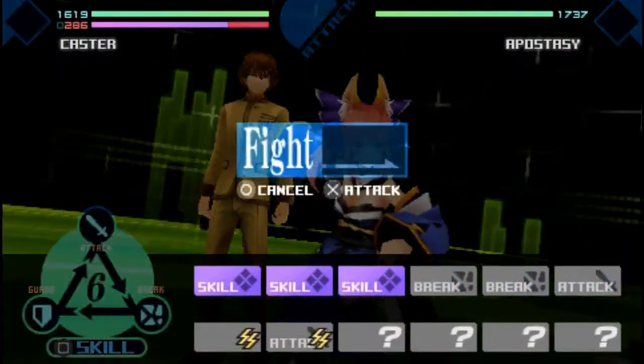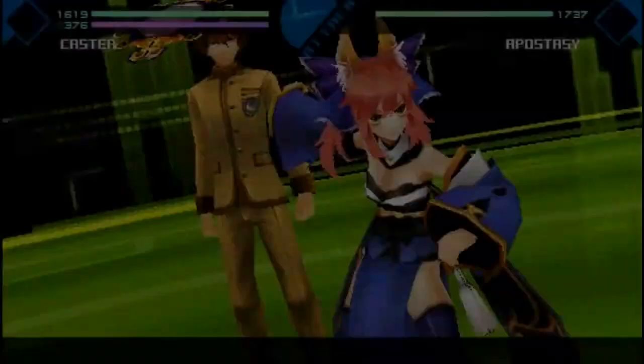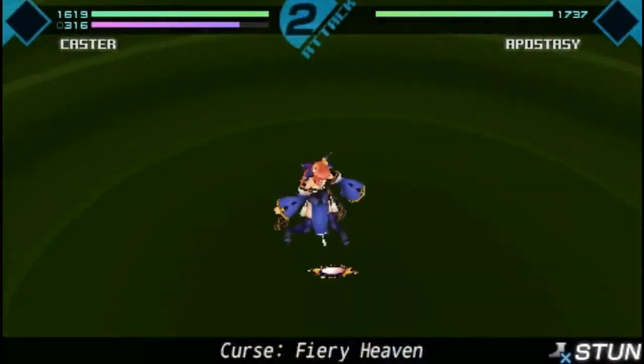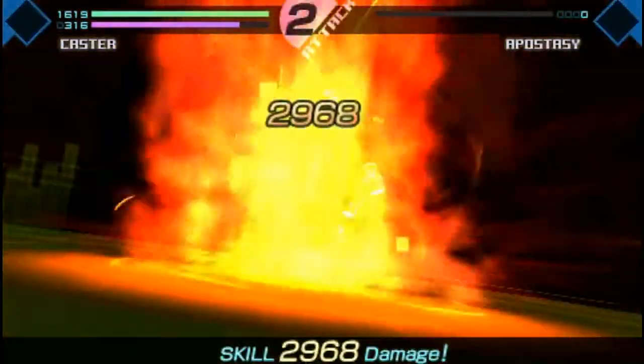Anyway, your plan for essentially killing all these guys is doing Shockwave's second strike and Bastille Sky in the skill. That's pretty much all you're going to be doing against these enemies here, and you should finish most of them in one shot.